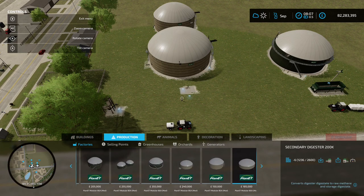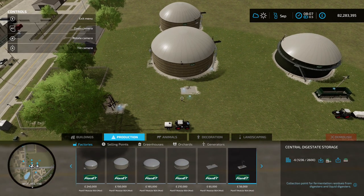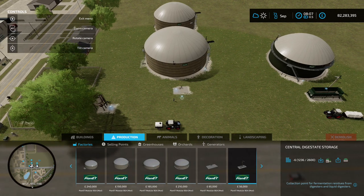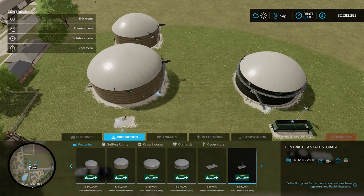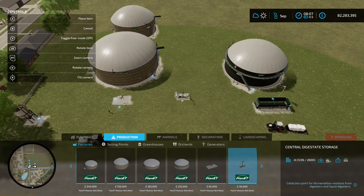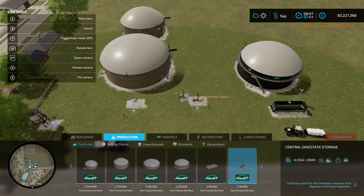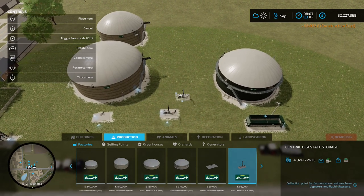We've got the secondary digester down, the central slurry storage down, and the central digestate storage down. When everything's done its thing, you need to take digestate out, so you'll want to place a digestate output point — place that down so all the digestate goes in there and you can take it out.